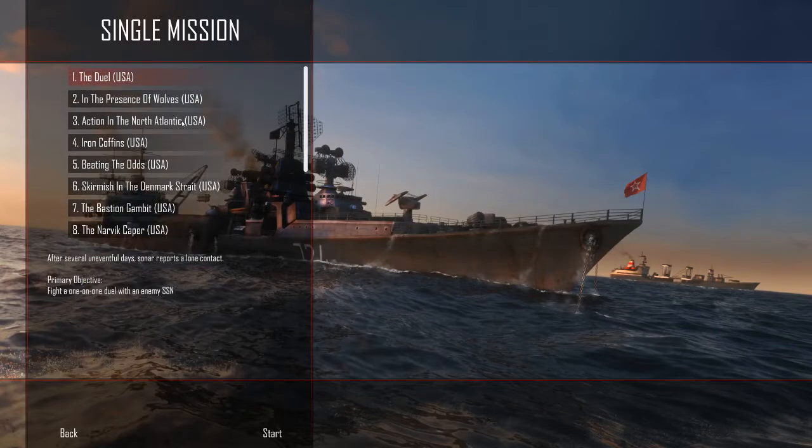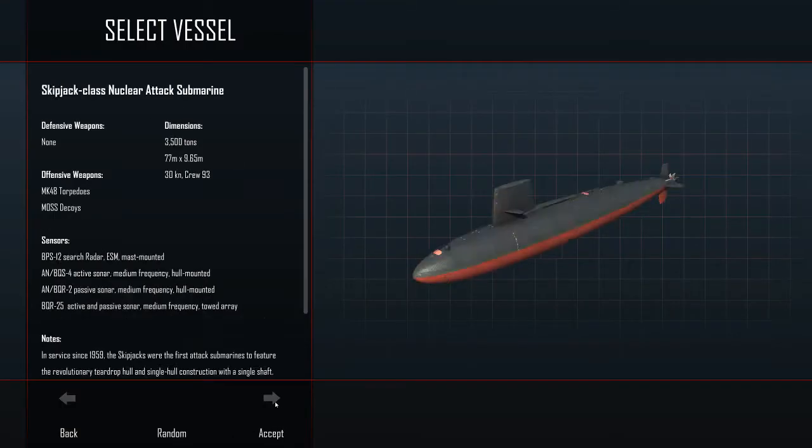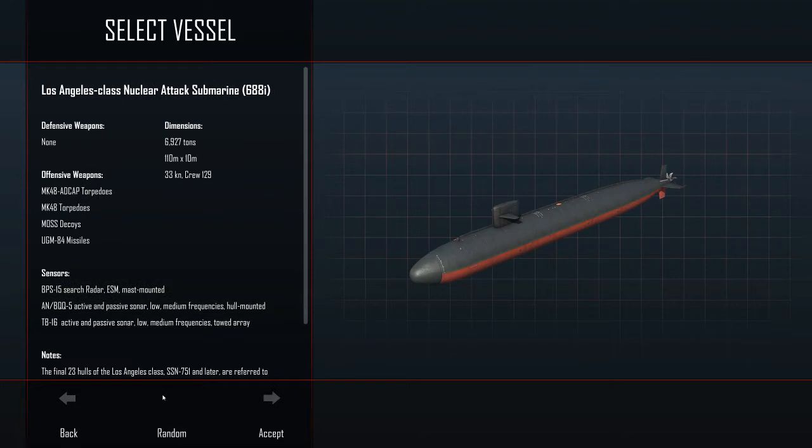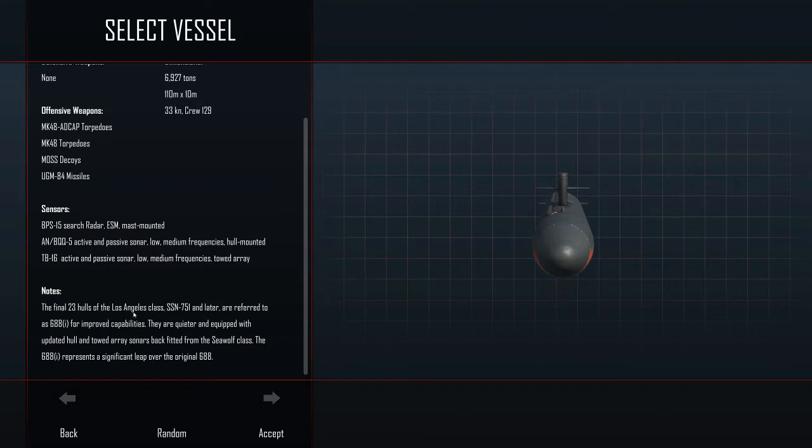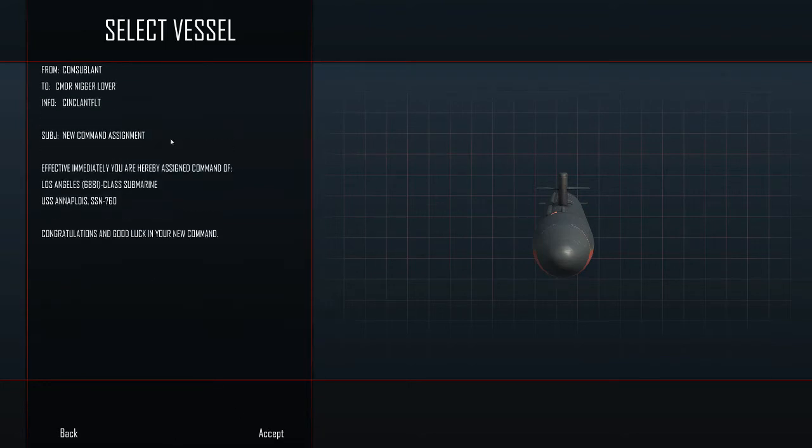I'm gonna play one of the single missions because the campaign is kind of wonky. We'll start with the first one, the Duel in USA. We can pick our sub here and we're gonna pick the Los Angeles class nuclear attack submarine 688i. This is a modded version of the game - it's quieter, updated the hulls, new towed arrays and stuff like that. So it's not too different.